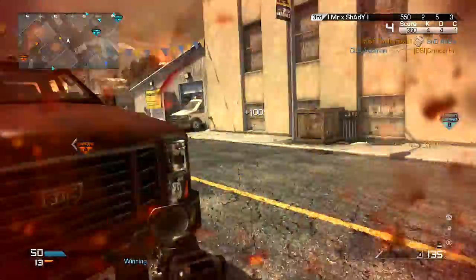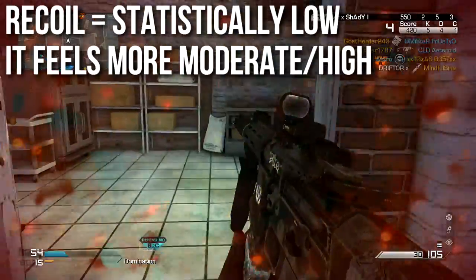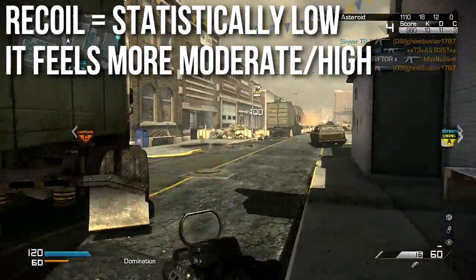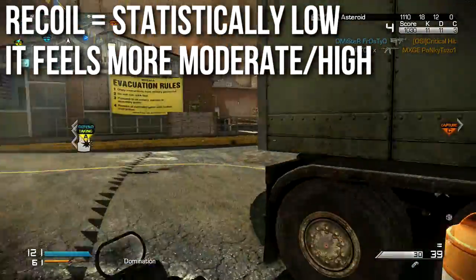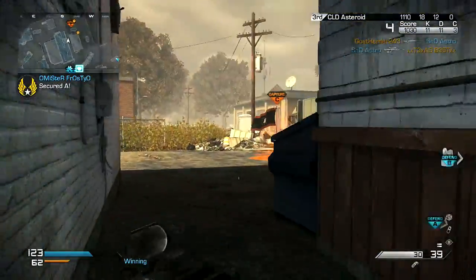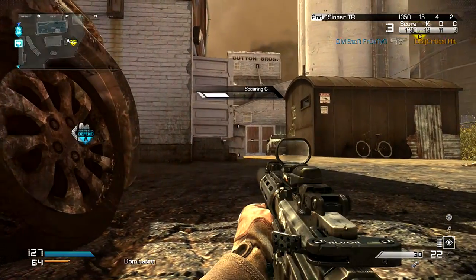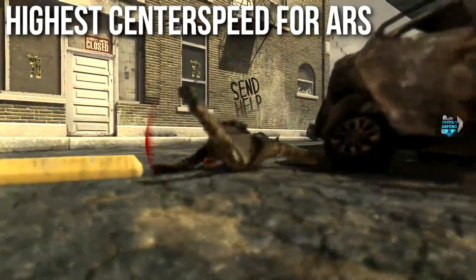When it comes to this weapon's recoil I'm in an awkward spot, because the recoil is statistically low. Looking at the bullet plots online and the stats, it indicates to me that it should have fairly low recoil. However, in my hands when I use it, it feels more like moderate recoil and occasionally high recoil. A lot of other people mention this too — they mention a kind of funny wobble to the gun, especially when using the iron sights. One interesting fact though: it does have the highest center speed among all assault rifles, by about 5 to 15 percent maybe.